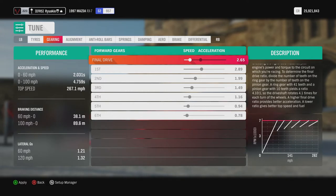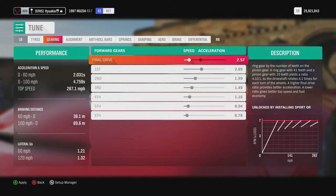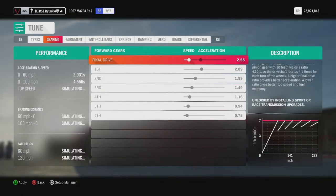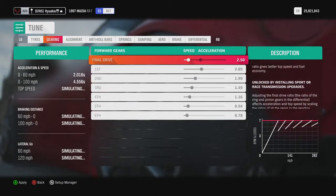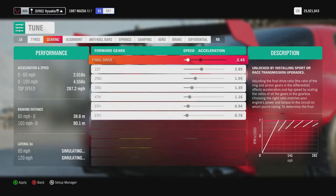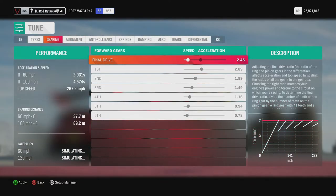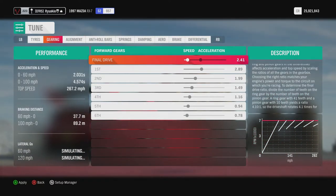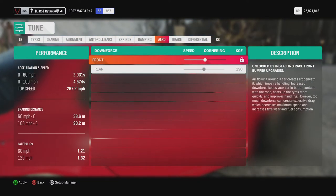As you stretch it to the very limit, it changes the top speed — you can see it's now 267.1 instead of the 197. There's a massive difference. Keep playing with it and see how far you can push it; when you go over a certain point it will stop increasing top speed and start to decrease it. We're at 267.2 and we can keep pushing, but I'll leave it there.